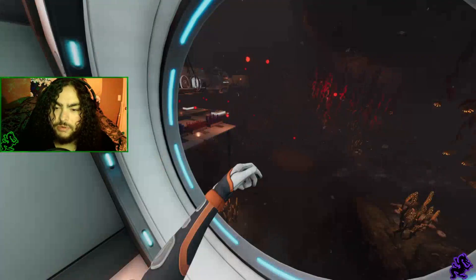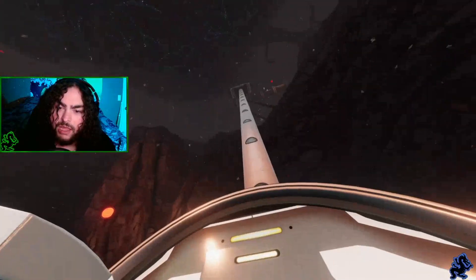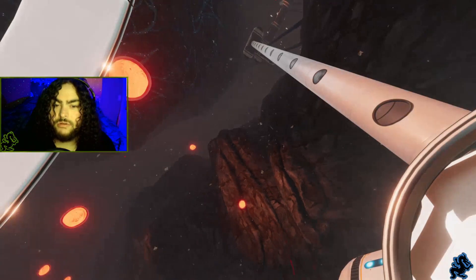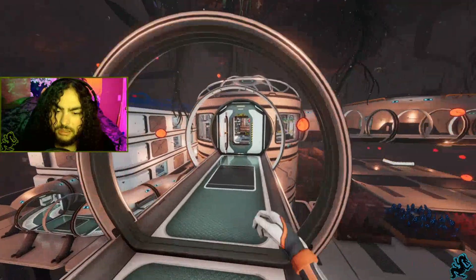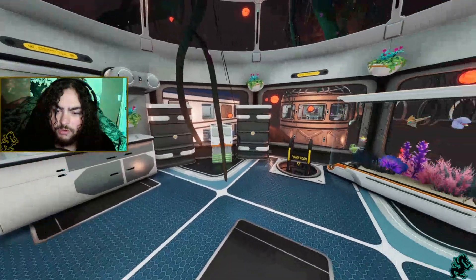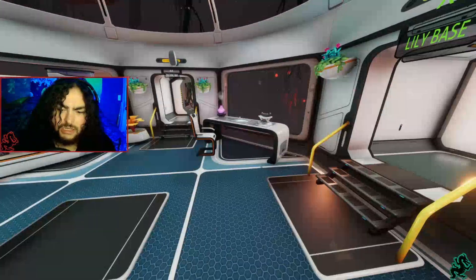Welcome to my crib — my spore base crib! We are in the spore biome and I have a base to show you. Come through here. That's why it would be so topsy-turvy — it was really hard to build up and through all the way out up to the top of a lily pad. So basically, welcome to spore base. Here we have the crafting room to start — the crafting room has all the stuff you need: two chargers, fabricator, all the different things a crafting room needs.